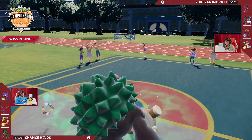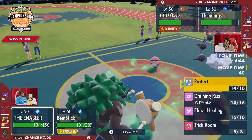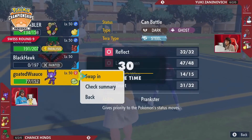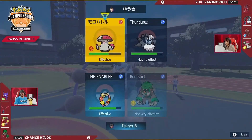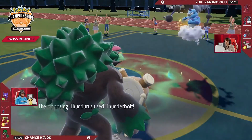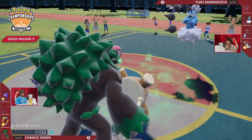Amoonguss comes back in with a lot more health than it left the field with, and Urshifu comes back in at the same time. Comfy won't protect itself — doesn't want to get KO'd from a Sludge Bomb. Looks like it's going to be a Wood Hammer into the Urshifu slot, getting the KO. Now Thundurus and Amoonguss are Yuki's last two Pokemon. A Pollen Puff from Amoonguss tries to find a turn to heal back Thundurus. High Horsepower from Rillaboom does damage to Amoonguss, as Amoonguss goes for Spore — putting Sableye to sleep.